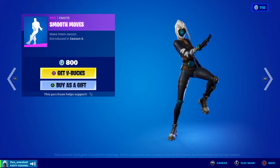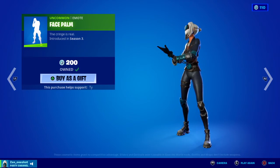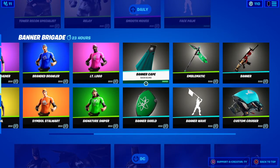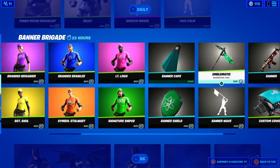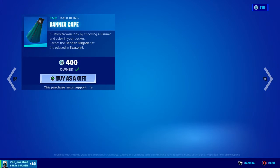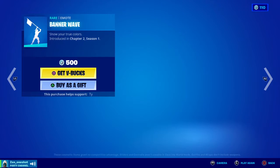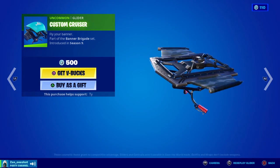Smooth Moves is back, along with Base Bomb. We also got the Banner Brigade set — I won't go over all of them individually, but we got the Banner Cape, Banner Shield, the Emblematic pickaxe, Banner Wave, Banner Wrap, and Custom Cruiser.